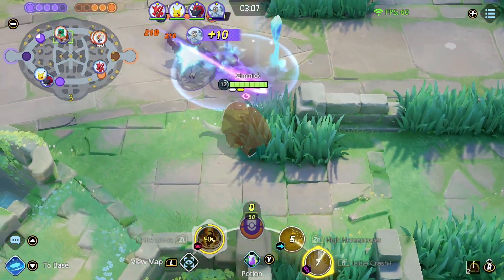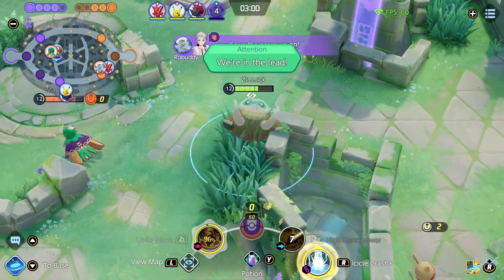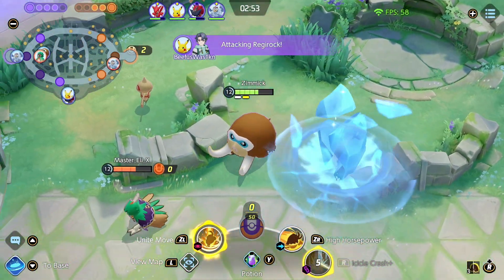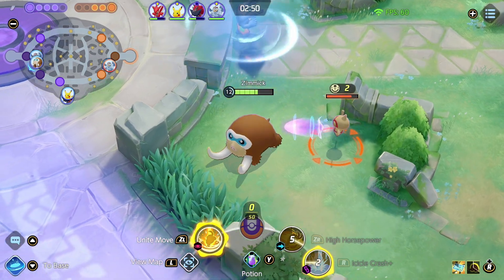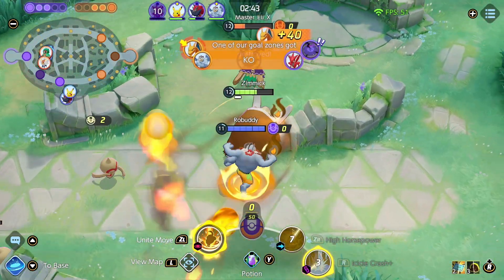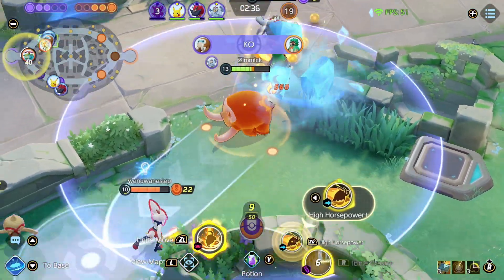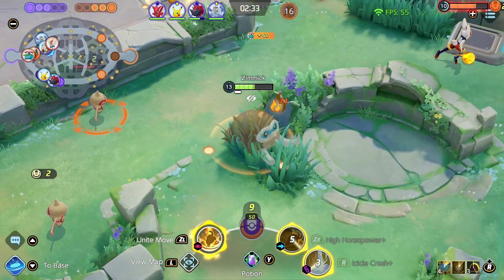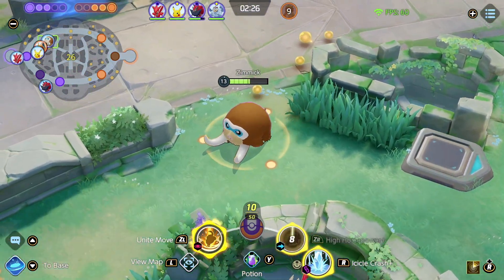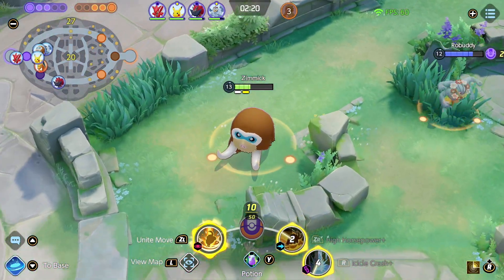Whoops, that was the wrong move. Did he just eject my auto attack? We don't really want him to get away here. Why is he immune to my empowered auto? He doesn't have any immunity to empowered autos or CC. Did he jump? I think he jumped. I keep thinking Icicle Crash is ZR and it's just R.